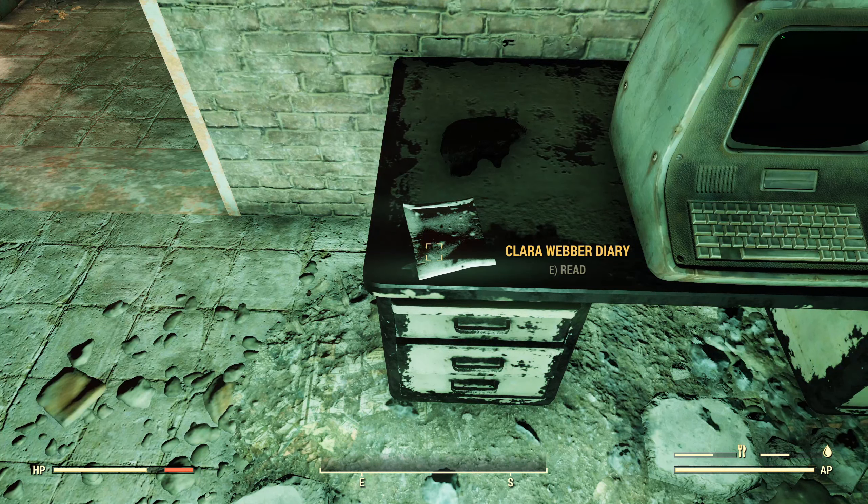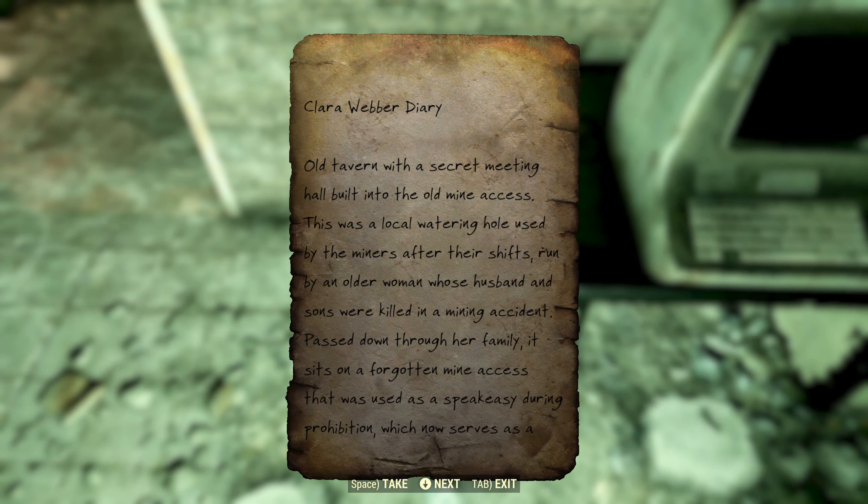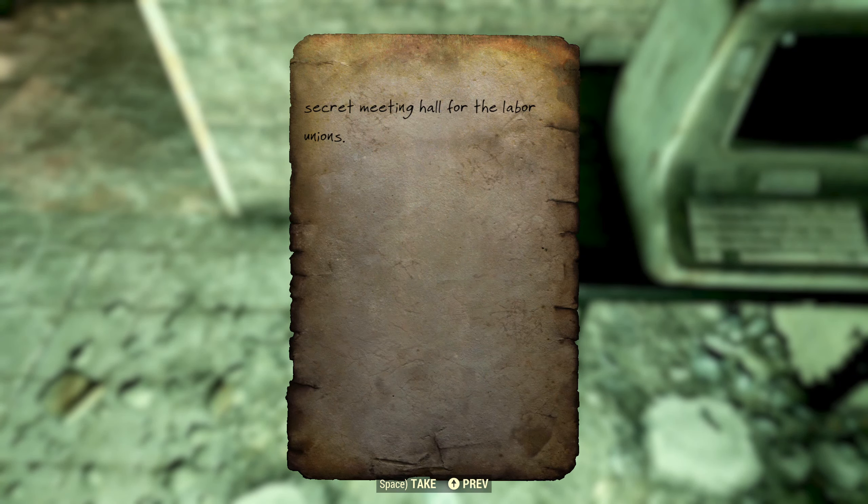We've got a note here: Clara Weber Diary. 'Old tavern with a secret meeting hall built into the old mine access. This was a local watering hole used by the miners after their shifts, run by an older woman whose husband and sons were killed in a mining accident. Passed down through her family, it sits on a forgotten mine access that was used as a speakeasy during Prohibition, which now serves as a secret meeting hall for the labor unions.'